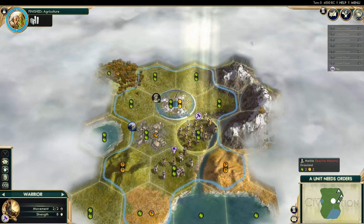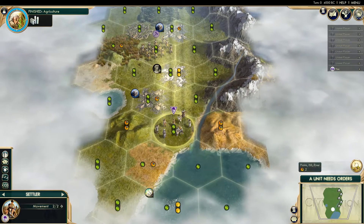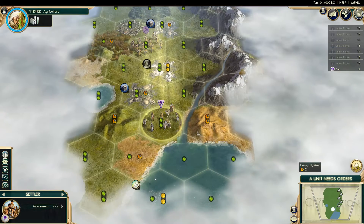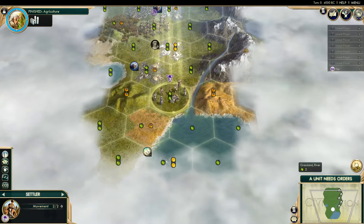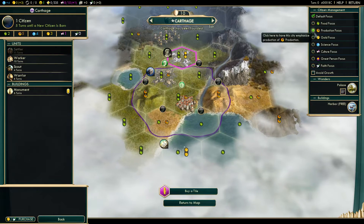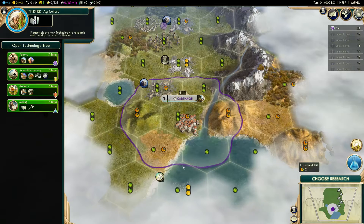I could cross that tile with the mountain ability. I'm debating whether to move the settler — moving would lose coastal access, though settling on the hill would give a mountain adjacency. I'll just do what I normally do and settle in place. It's not optimal, but that's my standard multiplayer habit: I always go random civ and immediately settle so opponents can't tell which civ I am.